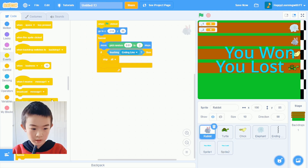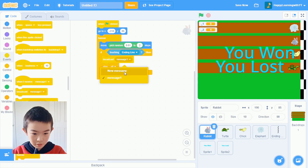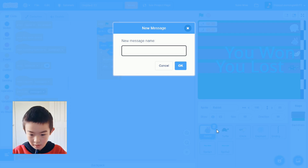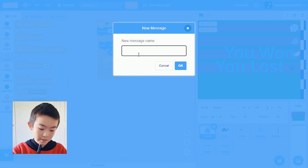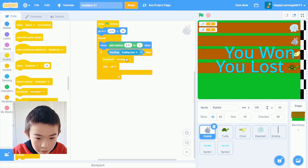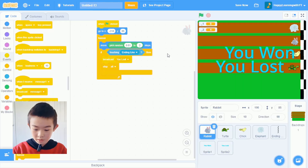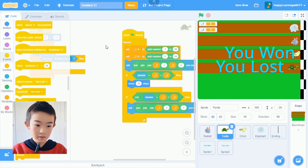Now let's go to rabbit and set up broadcasting. Make sure you're using the rabbit sprite — or whichever animal you chose that isn't us. Wait, not 'you won' — it should be 'you lost', because if the rabbit touches the line and we didn't, then we lost. So if rabbit touches the ending line, broadcast 'you lost'.